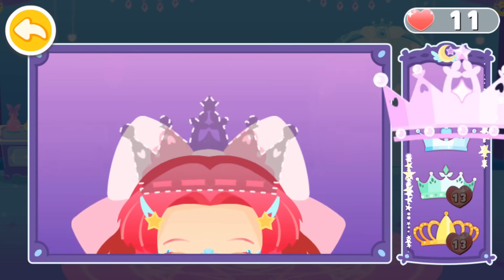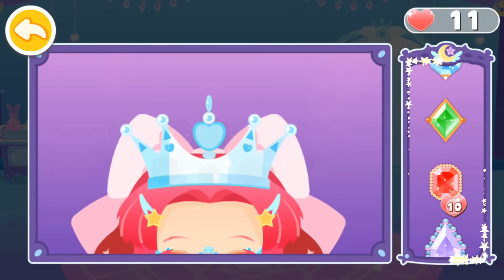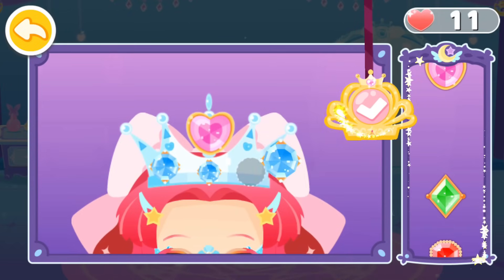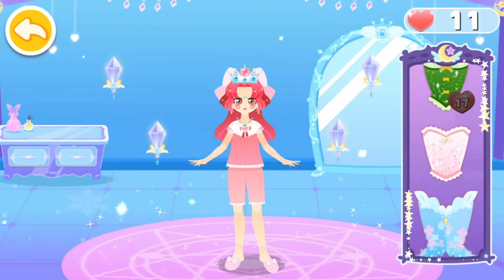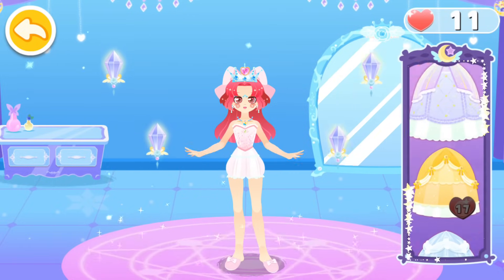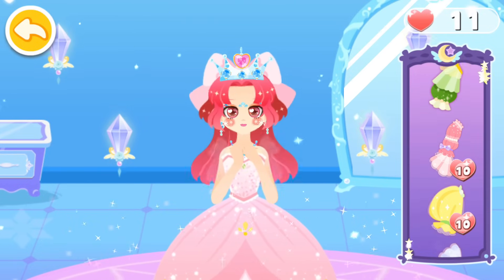A magic crown is required for the magic dance party. Add beautiful gems to the crown. Match the crown with a gorgeous dress. Choose a nice looking hem of the dress. Add sleeves to make the dress look even prettier.